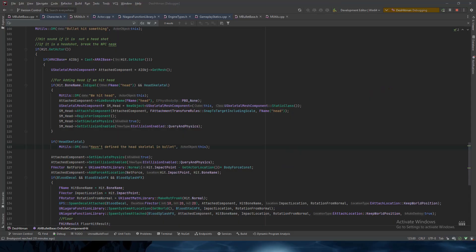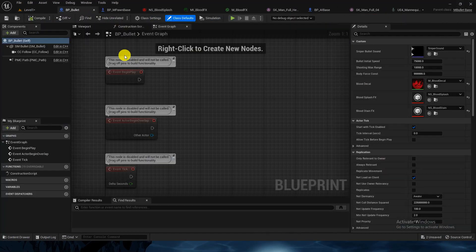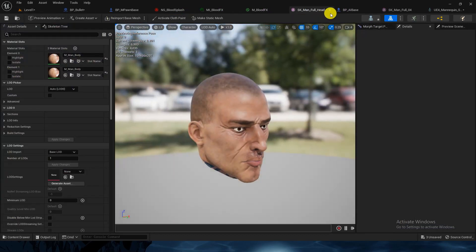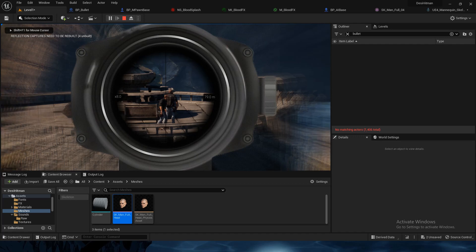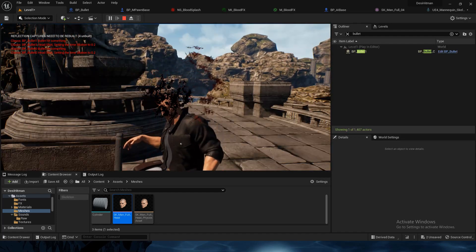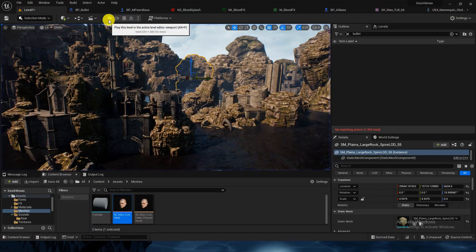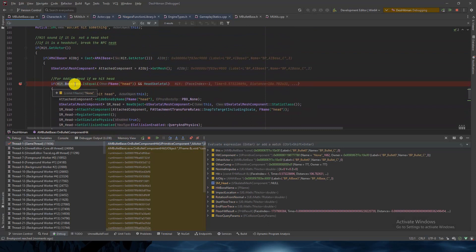Let's compile with Control+B, then open Unreal to check. We have SM_man_full_head — this is the one we're looking for. We set it in the blueprint, compile and save. Let's see if it's working. I'll put some debug points to check if it's hitting the head. The bone name is returning 'none'.